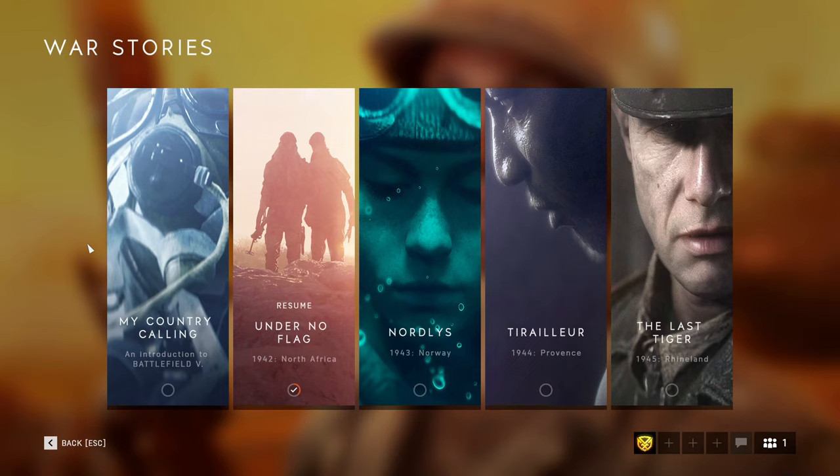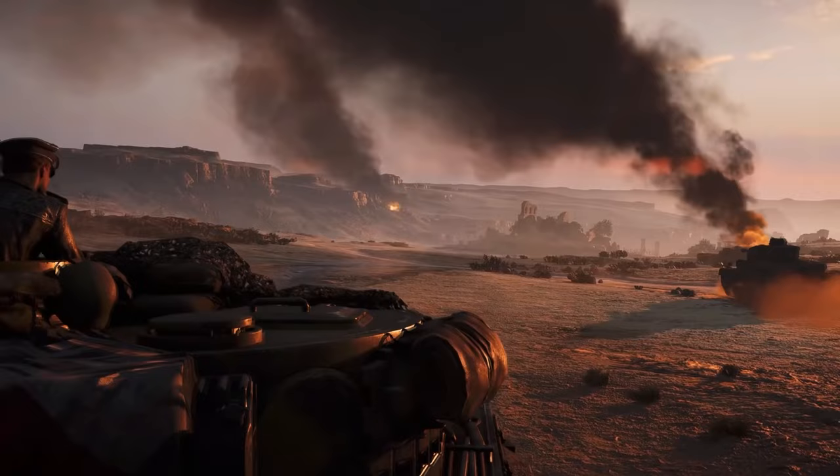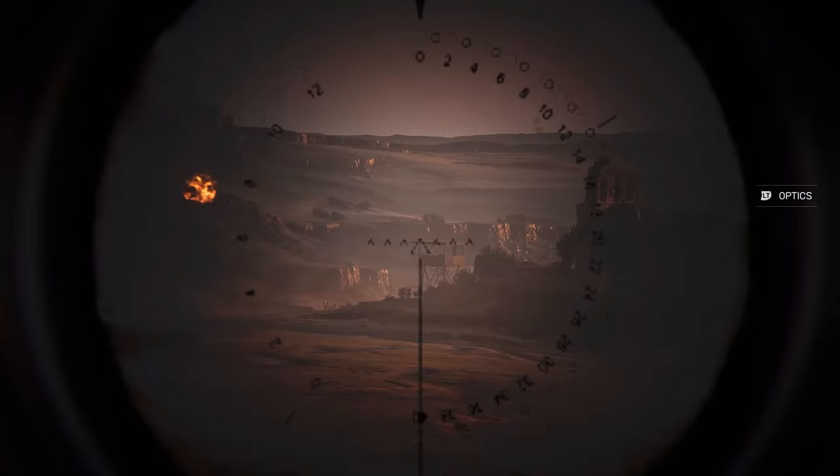There were five war stories where all characters spoke in their native language with subtitles available. My Country Calling was the prologue to Battlefield 5, basically a tutorial teaching you how to use weapons, tanks, and aircraft. Of note, you play as a German tank commander named Peter Mueller, and end up playing as him once again in the final war story, The Last Tiger.